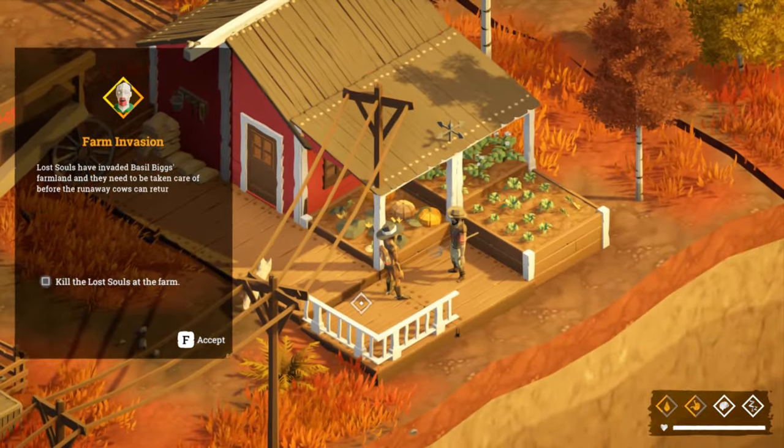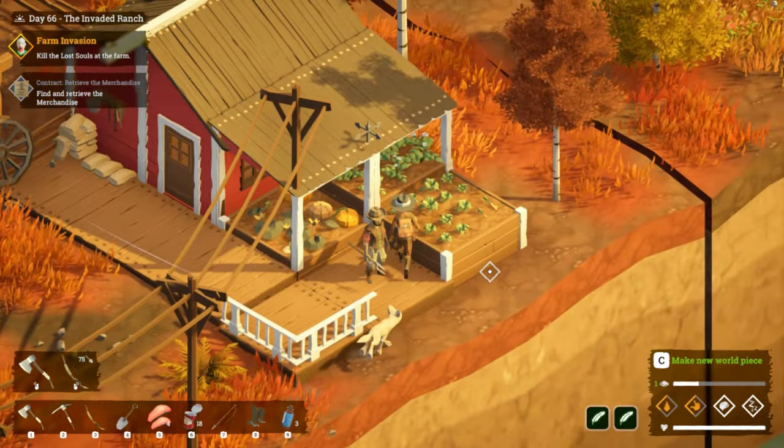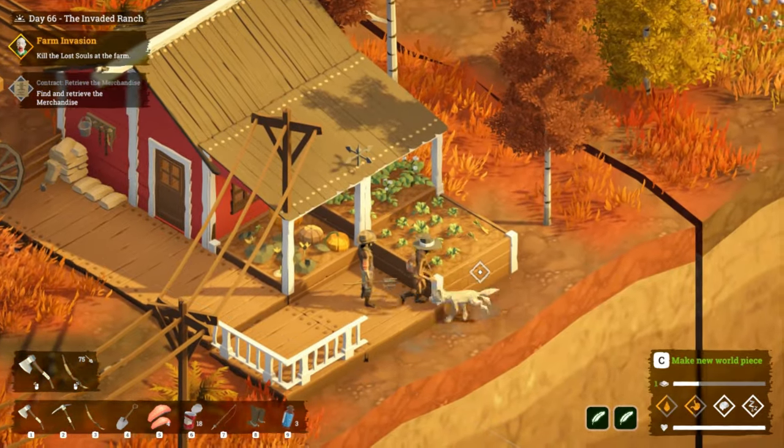We've got to help Basil — looks like he's going to teach us how to farm, I bet that's what — excuse me, excuse me, out the way!